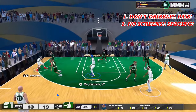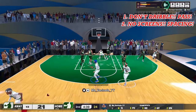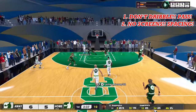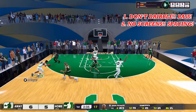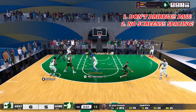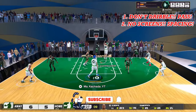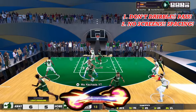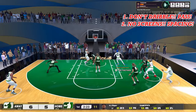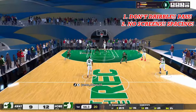The second major killer for you is going to be screens. 95% of the time, screens are exactly what they want. They want you to screen because you're bringing two guys to one person, and they only need one person to guard that person. You need spacing. Screens, 95% of the time, do not work. That 5% of the time, I'm going to show you in strategy three exactly how to screen properly when you are going to do it.